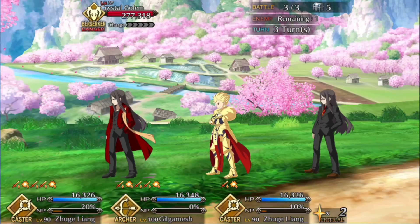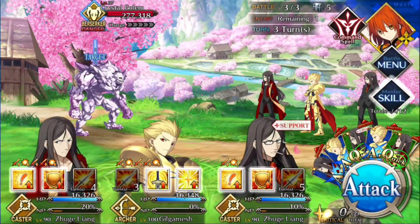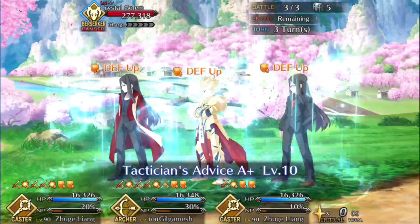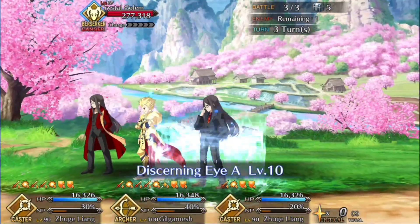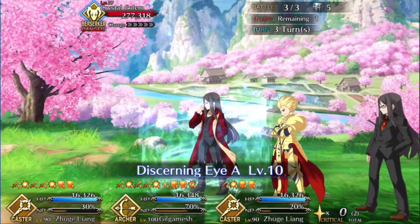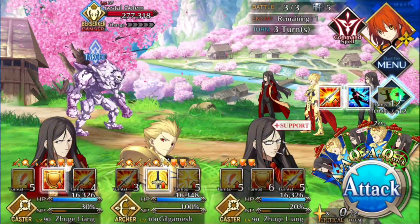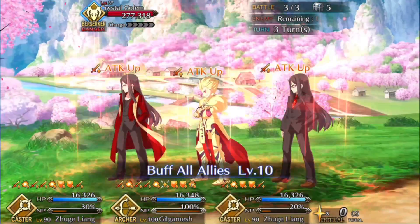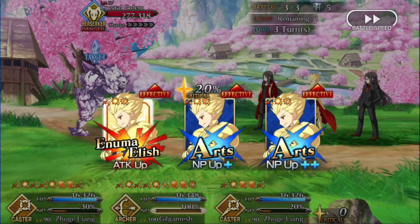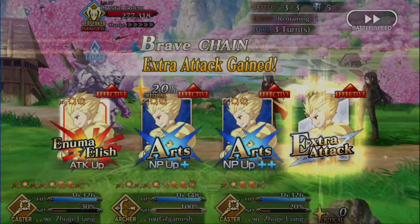As we enter turn three, Gil pops his third skill — his charge skill, so make sure you have the upgrade done — giving him 30. Then pop both of the other Waver's remaining skills for 70 charge total, getting him back to 100. Pop your Plugsuit and you should be good.